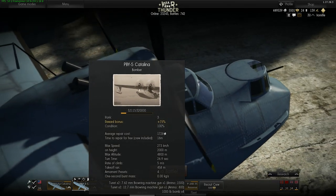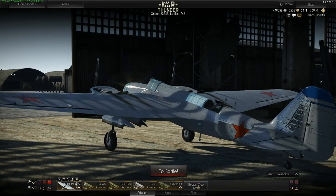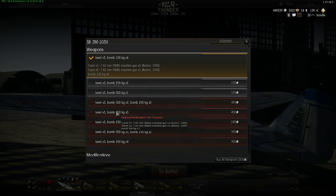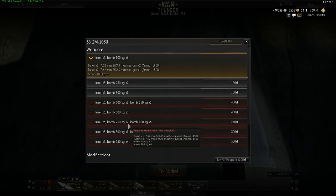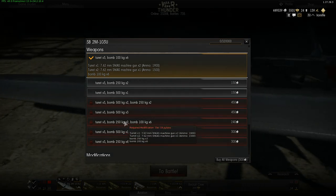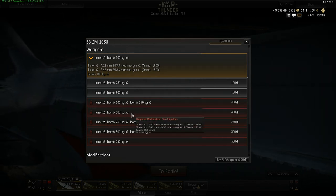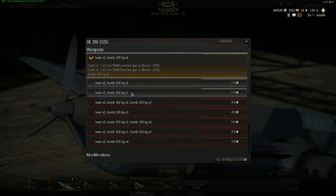For the amount of bombs category, the SB-2M is a good example. It can carry anywhere from three 500-kilo bombs up to eight bombs — two 250-kilo and six 100-kilogram bombs. In some missions, carrying eight smaller bombs will be more beneficial than carrying only three large ones, so keep that in mind.